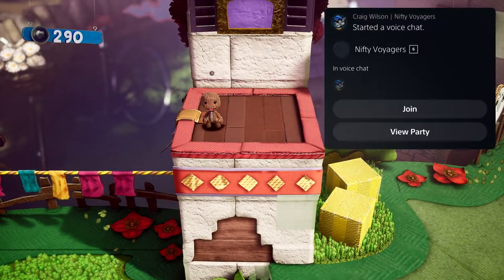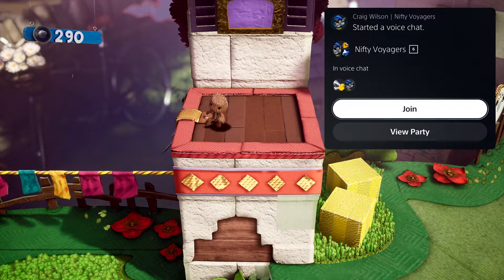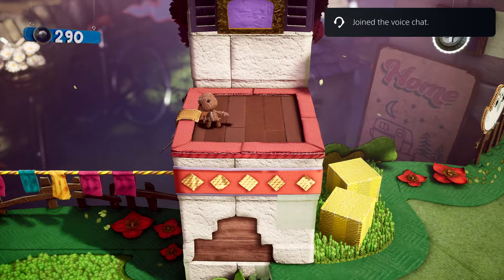The team at PlayStation wanted to make it really easy to chat with your friends on the PlayStation 5 console. I'm opening an interactive notification with a tap of the PlayStation button, and I've decided to join the voice chat that my friend just entered. My friend could have done this on the PlayStation app for mobile devices, from a PS4, or from a PS5.